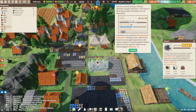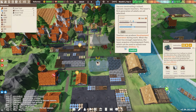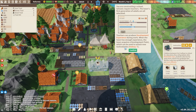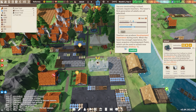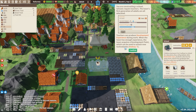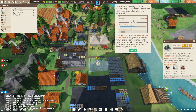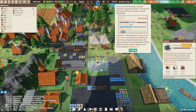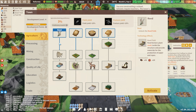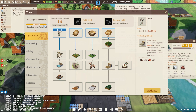I've also now started to construct a school, and I left this tutorial message up here because I wanted to highlight it as a very important point. If you are new to the game and wondering how you can generate more research points — how you can get better and faster progress in terms of unlocking new technology — schools are a really good way to do that. At the moment we are level 4 and we are going to be getting another development point relatively soon.